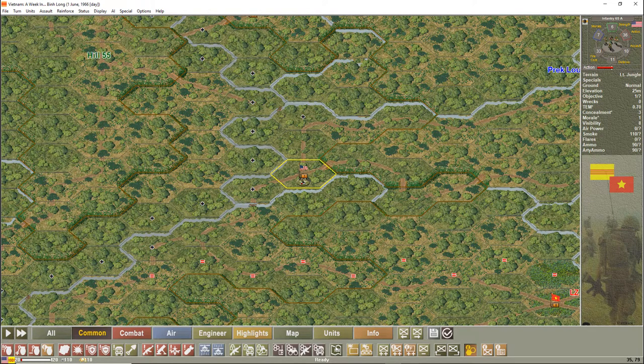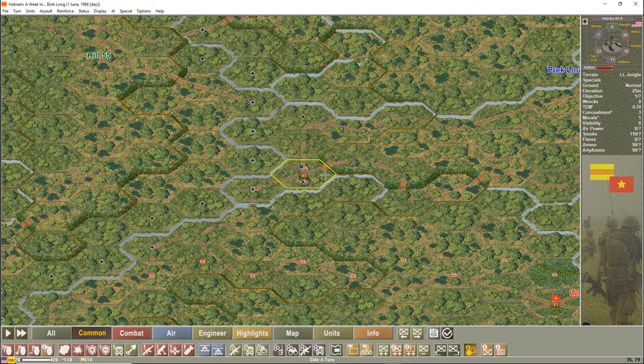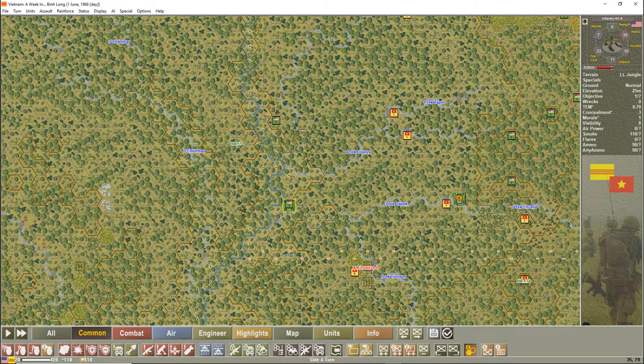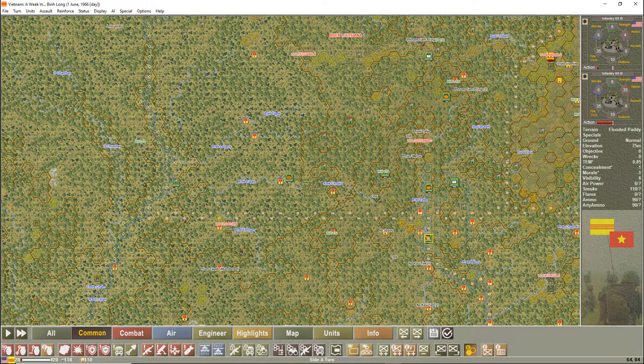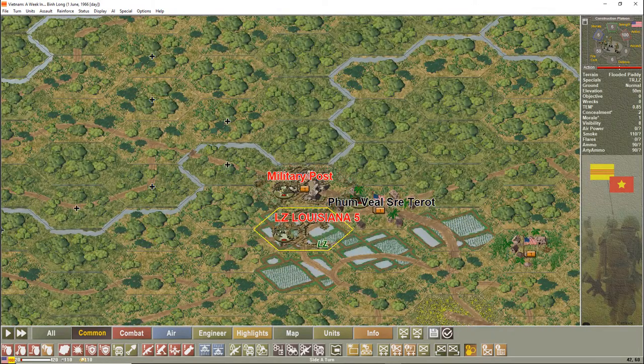We're up in the north right now in the 228 area, which is the 116 infantry area. I'm currently with the air rifle platoon of D Company, 1st/4th Cavalry, along the border. It has secured the objectives against the Cambodian border on the far western side of area Louisiana. Over here we have a LRP unit that has been helping elements of 228 C Company, collecting points. Further north, we have completed the firebase at LZ Louisiana 5.